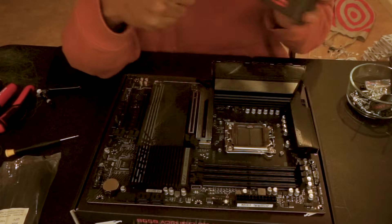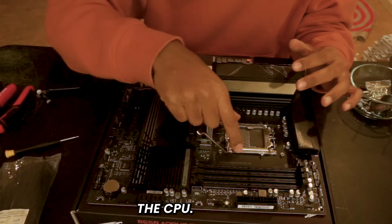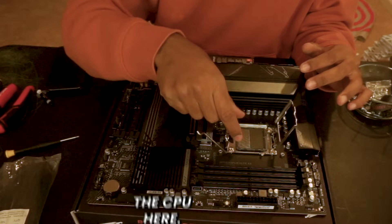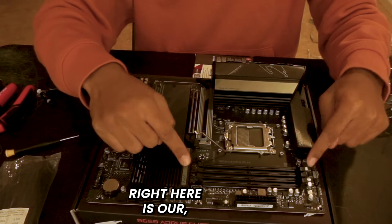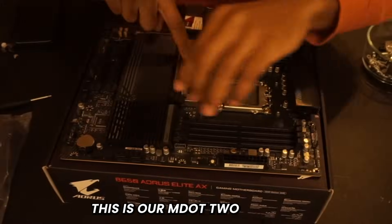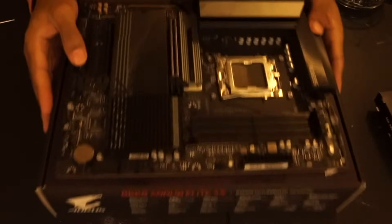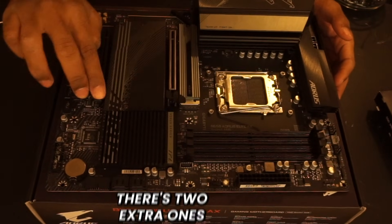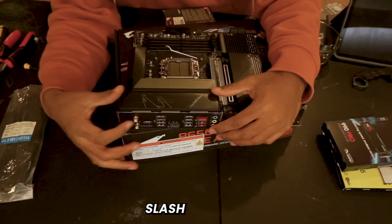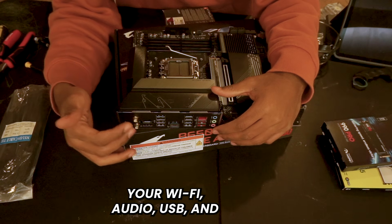Starting in the very top-middle area is where our CPU goes — this is the CPU, it comes in a small box. There's a lever to open the socket and you just push it up and place the CPU. The RAM slots are to the right. Here is the 8-pin power connector for the power supply. This is our M.2 slot for the SSD with extra ones nearby. This is our PCIe slot for the graphics card, with two extra ones if you're running SLI. The back I/O has Wi-Fi, audio, USB, and gigabit ethernet.